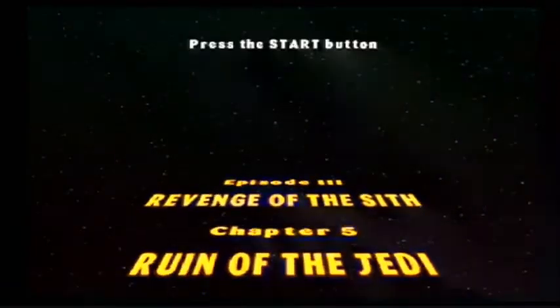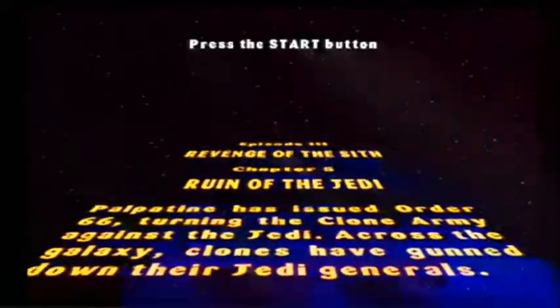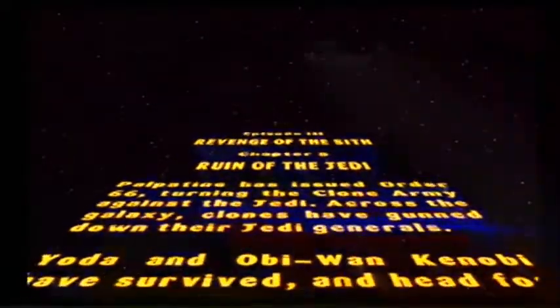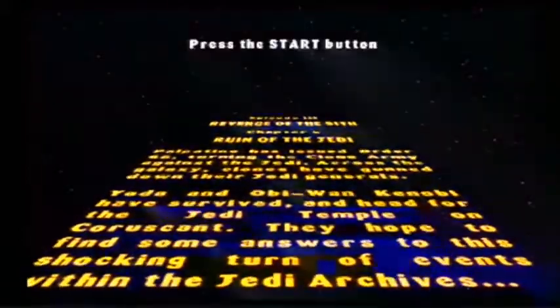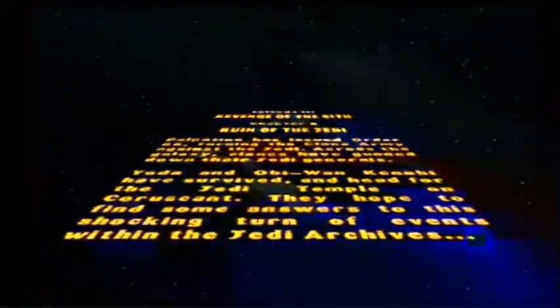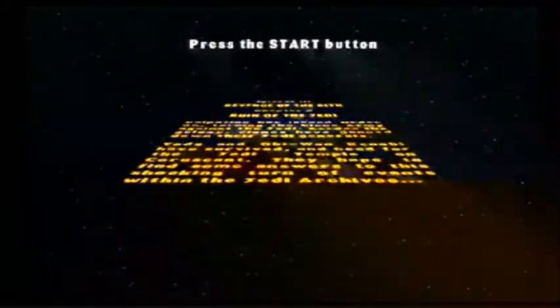Chapter 5! Ruin of the Jedi! Palpatine has issued Order 66, turned the clone army against the Jedi across the galaxy. Clones have gunned down their Jedi generals. Yoda and Obi-Wan Kenobi have survived and head for the Jedi Temple on Coruscant. They hope to find some answers to this shocking turn of events within the Jedi Archives. Booyah!